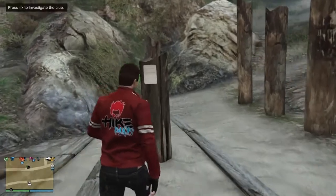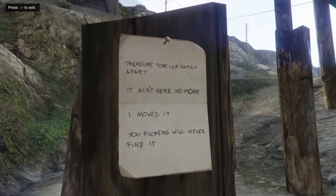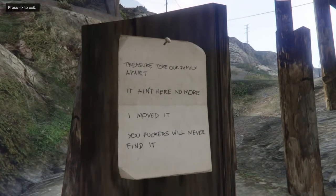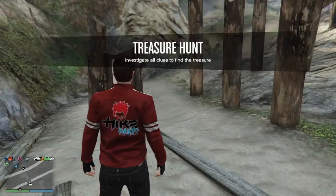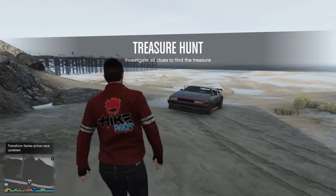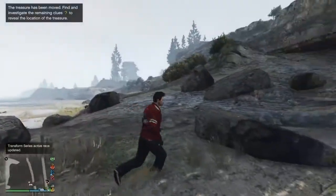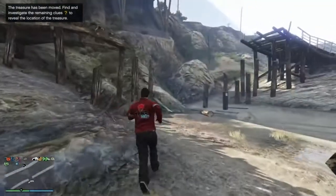When you find it, all you want to do is walk up to it and press right to investigate it. It will show you the note. It says: 'Treasure tore our family apart. It ain't here no more. I moved it. You fuckers will never find it.' Then when you click the D-pad to exit, it will say Treasure Hunt — investigate all clues. Find all clues to find the treasure.